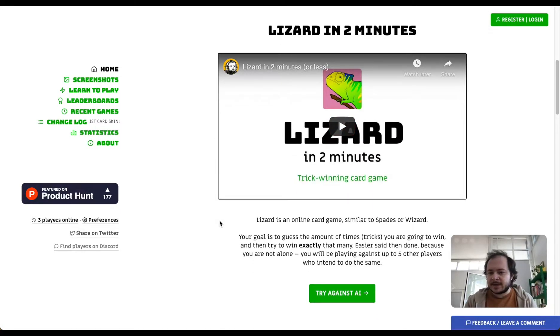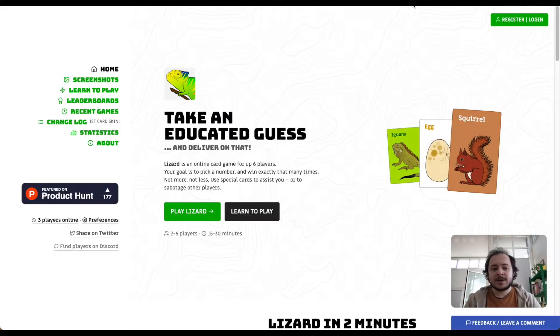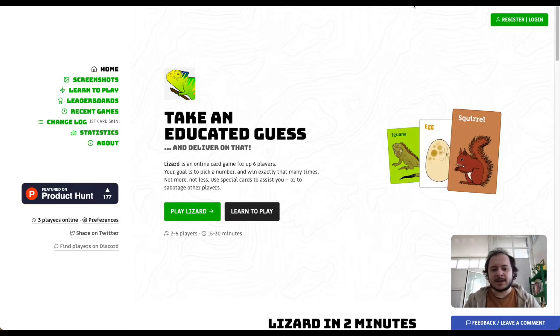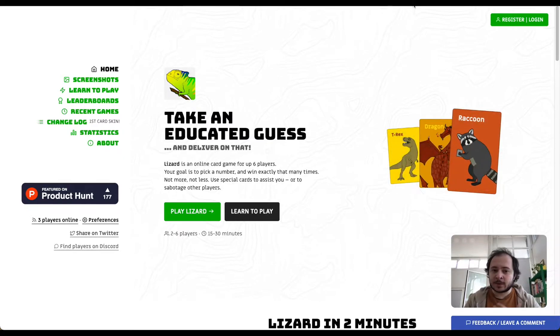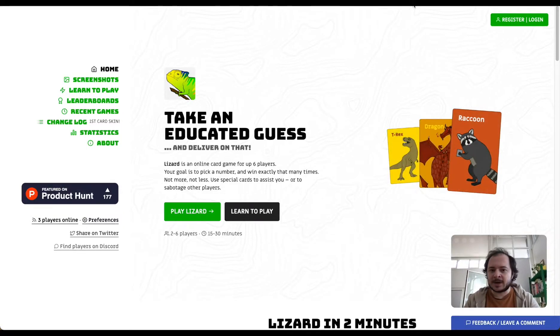The two-minute video has everything you need to know to start playing. The basic rules of Lizard are quite simple: you get a bunch of cards, you guess how many of those cards you will win, then you try to win exactly that many times — not more and not less. If you're correct you get points, but if you're wrong you lose points, and after 10 rounds the player with the highest points wins.